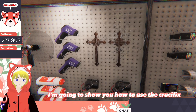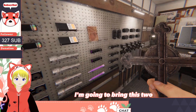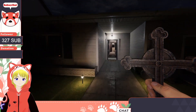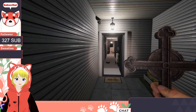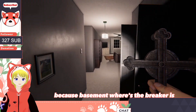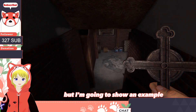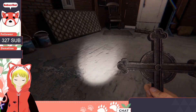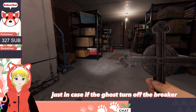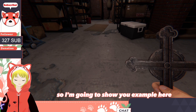Hello, today in this video I'm going to show you how to use the crucifix. I'm going straight to the basement because that's where the breaker is. The ghost is actually over there, but I'm going to show an example in the basement instead, because the breaker is here just in case the ghost goes after the breaker. And the basement is huge, so I'm going to show you an example here.